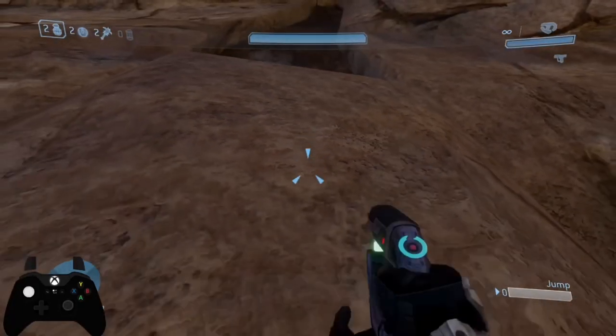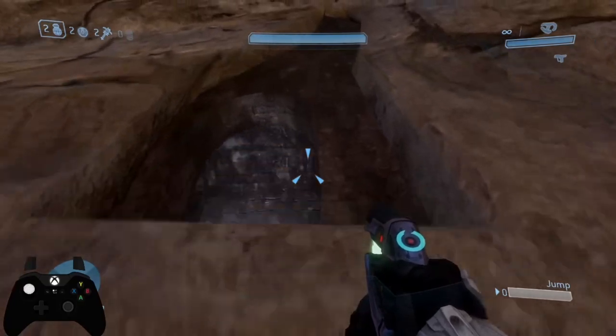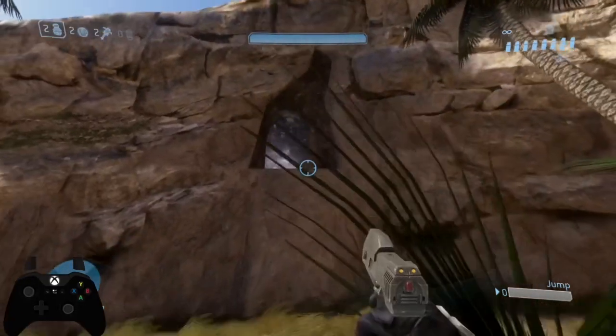Now once you run towards this wall and you jump, you want to hold crouch immediately and it will allow you to glide upwards because the wall is sloped.